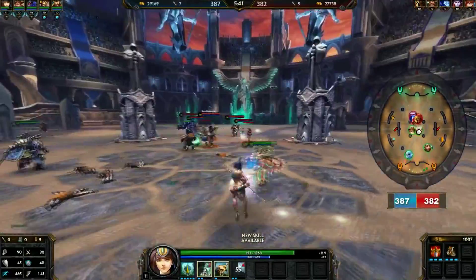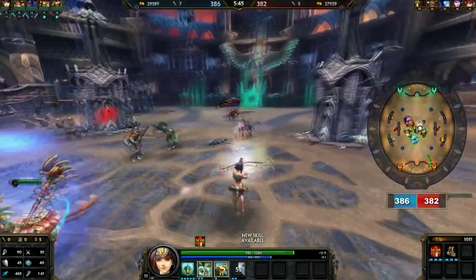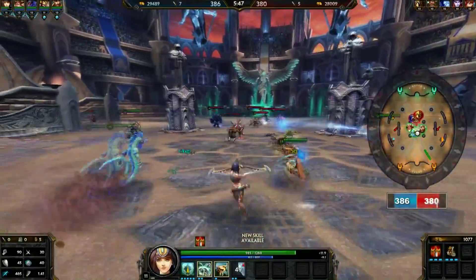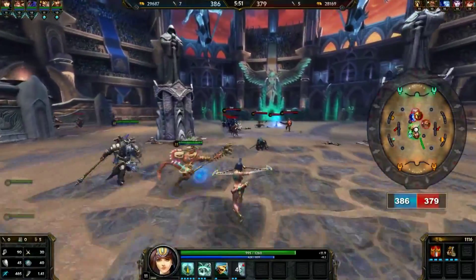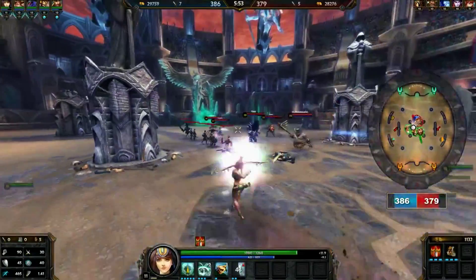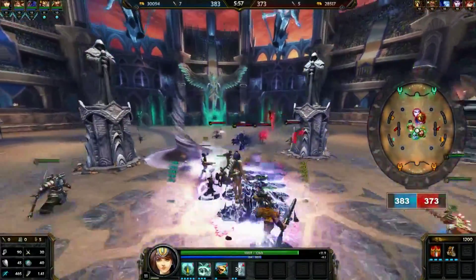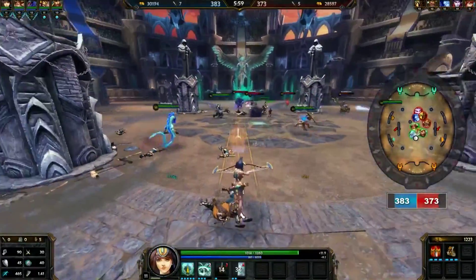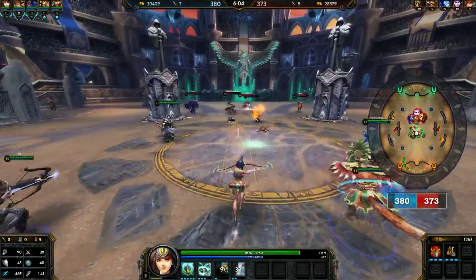You just want to stay back, keep farming. It's all about that — don't get too aggressive. Save your three in case things get hairy so you can get out real nice and quick. Or if you want to lay a weave down — if anyone goes in the middle there, I can stun their whole group, which could secure us some mega kills.